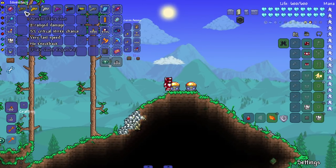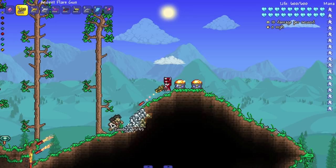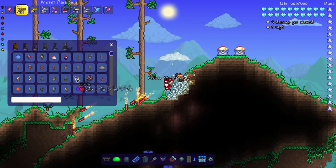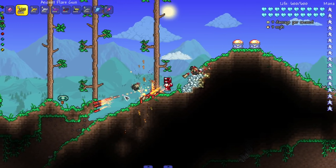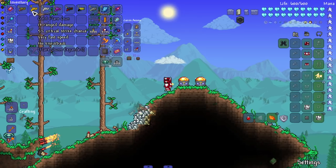Starting with the Ancient Flare Gun, which does a solid two damage. Whoa — pretty fast though! I did not expect that speed, and it does penetrate. It doesn't do extra damage at point blank — it just stays the same. It's just like an even worse flare gun. How does that even exist? I don't know.